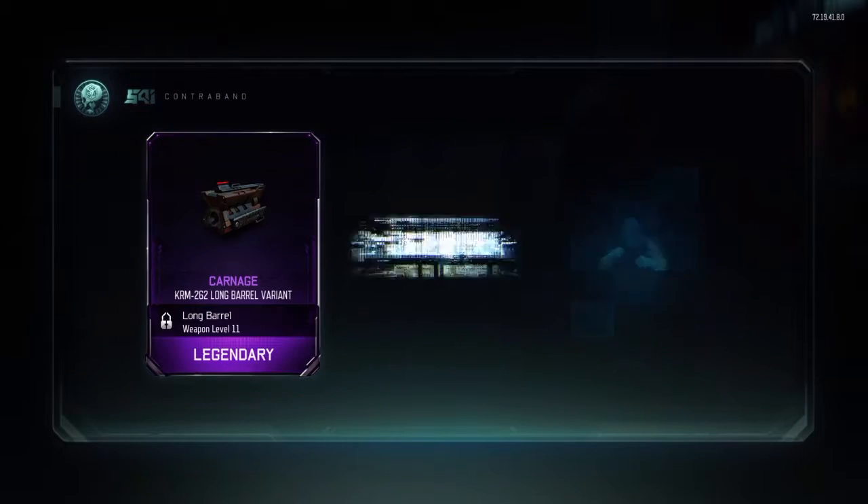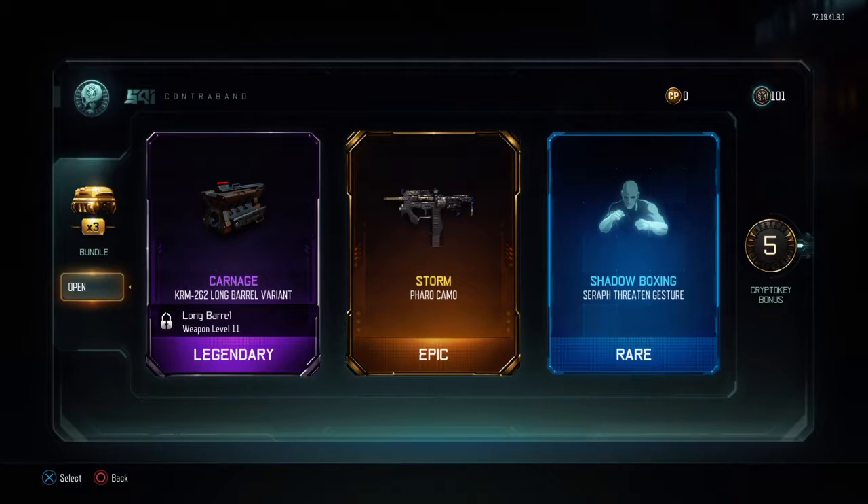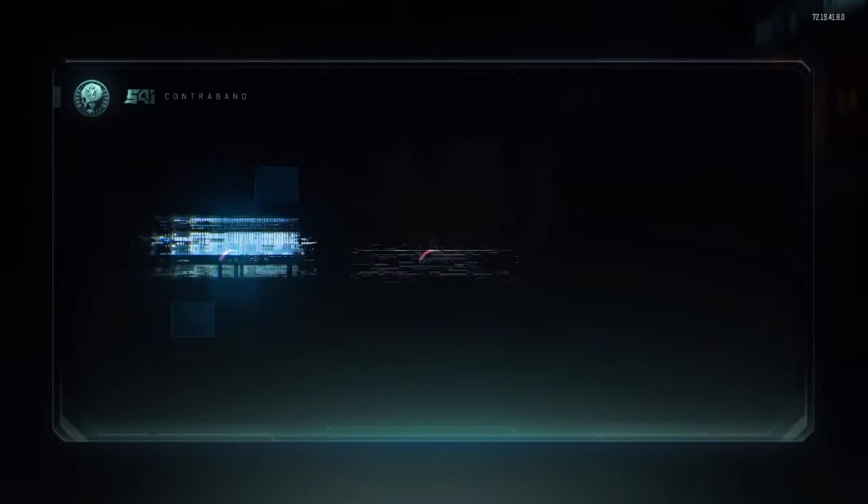I'm not getting anything — what's happened to my luck? Come on. This time I got a camo for the Pharaoh.